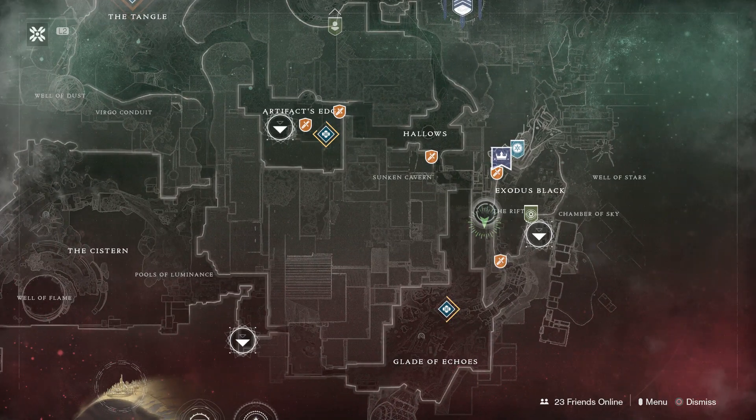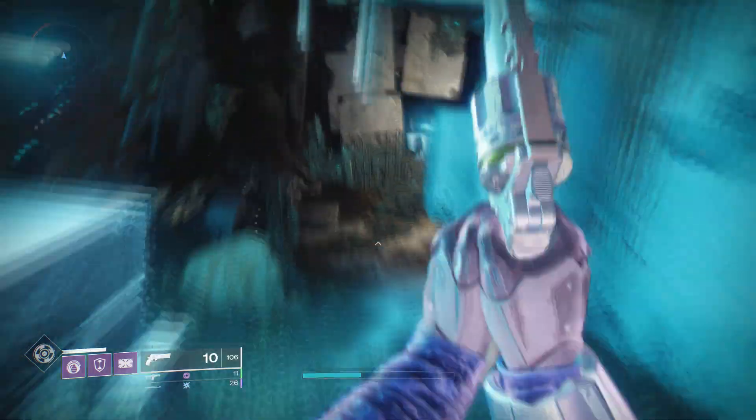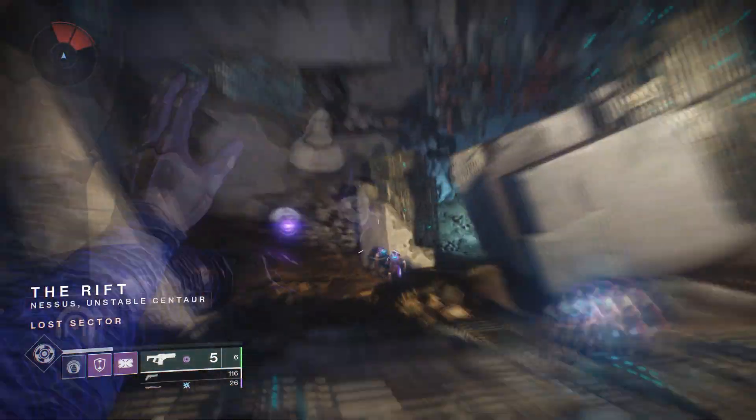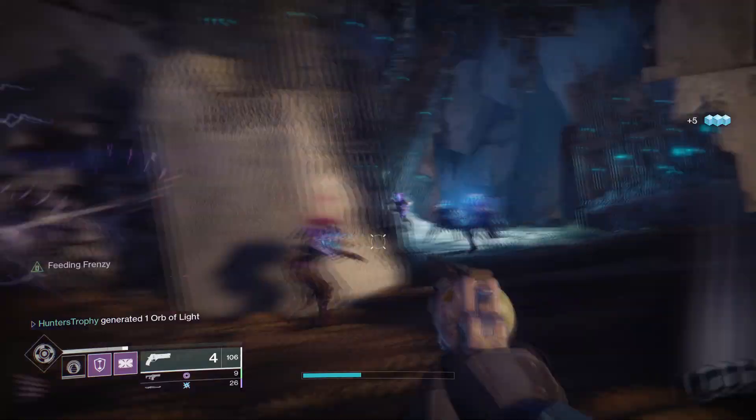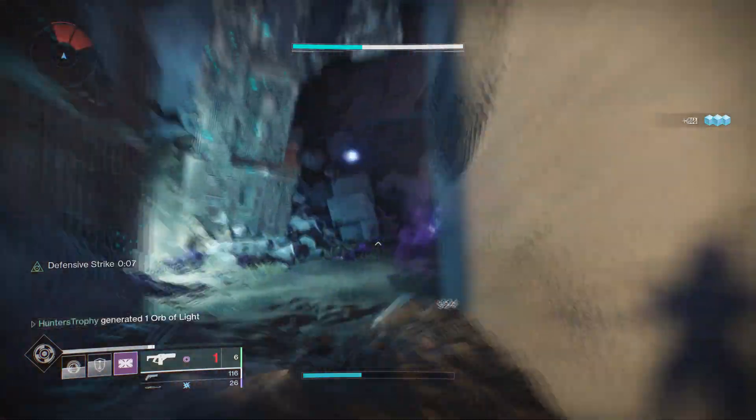So what you want to do is load up Nessus and go to the Exodus Black. You can see right on the map here, I'm in this Lost Sector. The Lost Sector, if you're looking for the name, is called the Rift, and simply what you want to do is go through the Lost Sector and just keep killing adds over and over and over.